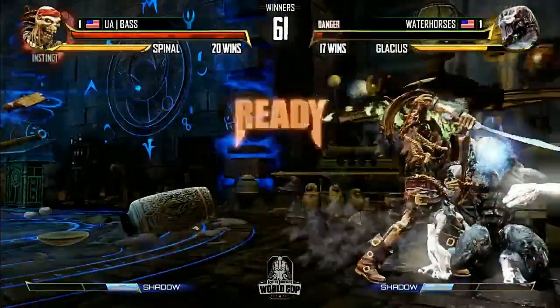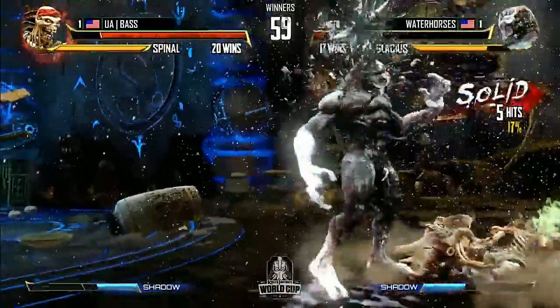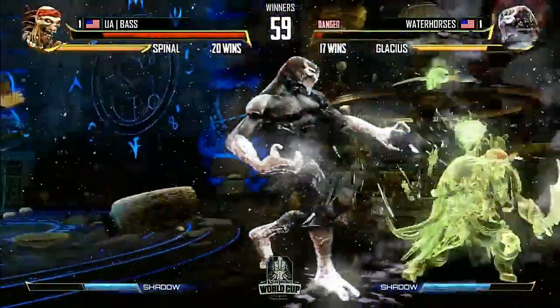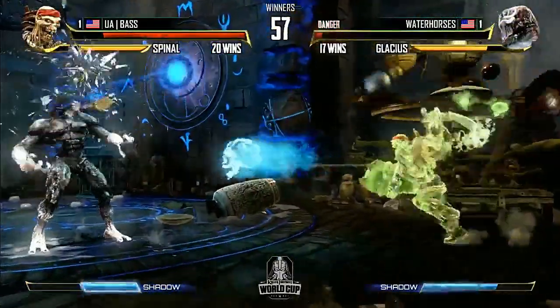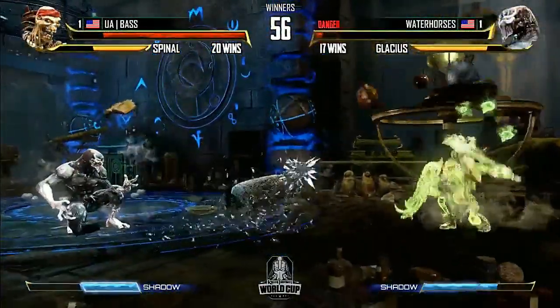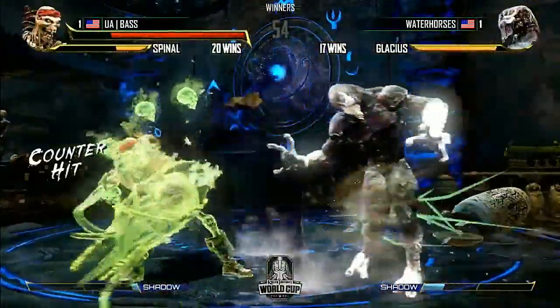You can still do this but it's going to be real tough, especially since Base has hits — not impossible, but very unlikely. In the corner, Glacius is so strong. He has to be patient — he has one Shadow Skull's worth of chip damage to win this. If he can force the blocks right here — he got through!